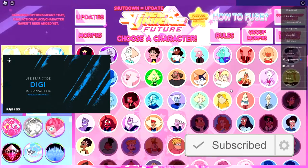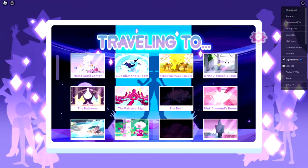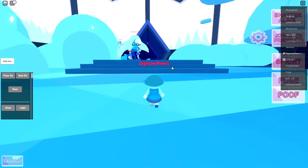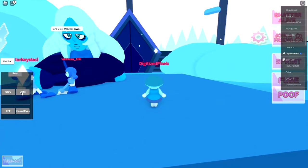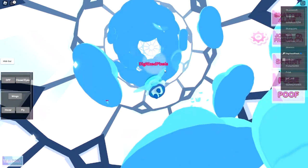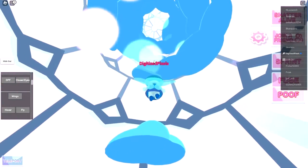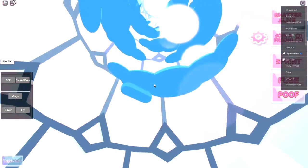Choose a character that can fly — this is important. I'm going to choose her. Then go to Blue Diamond's room. Once you are there, head over this way and equip your wings. Scroll down the left side and then click fly. If you're on PC with keyboard, just left click. I don't know what it is on mobile or tablet devices.